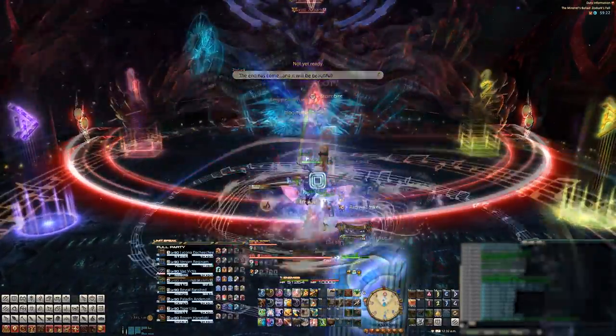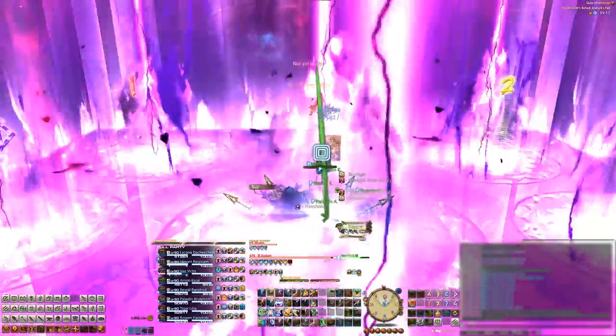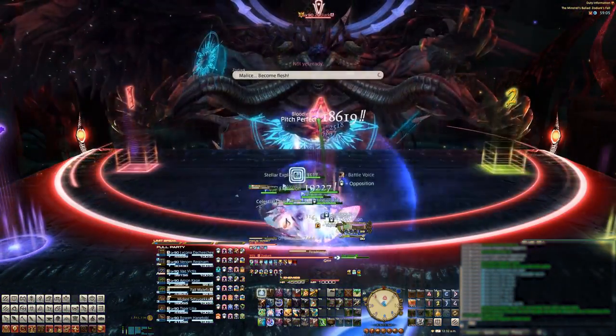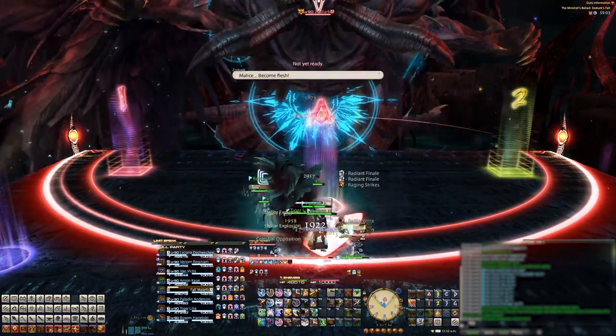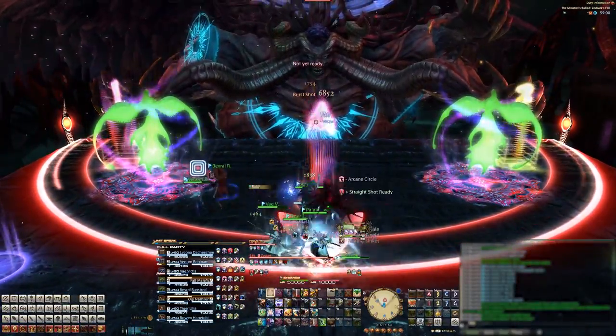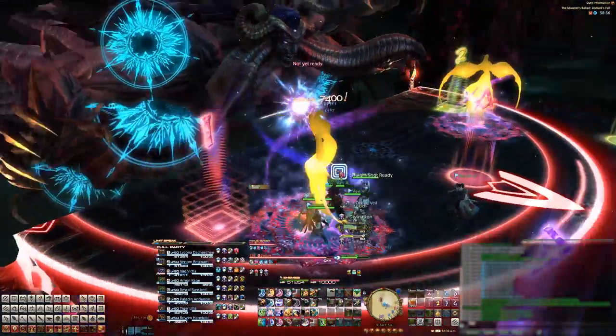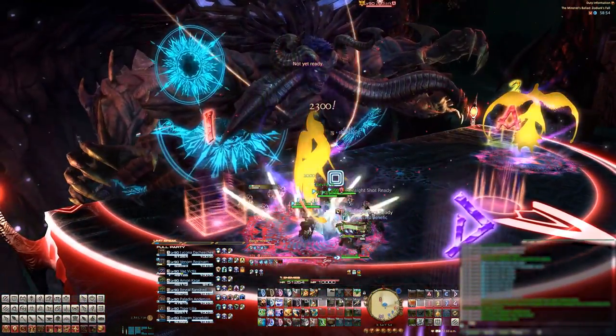To start things off, we first pull the boss and he'll troll the healers with a 1 HP mechanic called Kokaitos, so healers, heal up accordingly. Next up is Paradigma, which is the main mechanic of this fight. For this one, he'll spawn 4 birds. These birds will cast a donut shaped AoE around them when they explode, so you'll want to stand underneath them to dodge it.